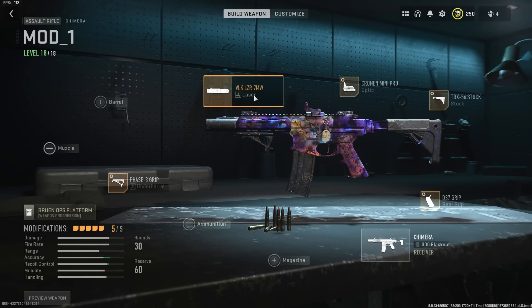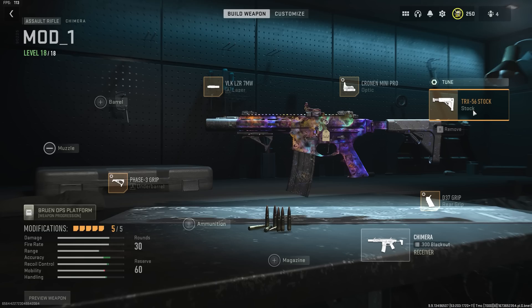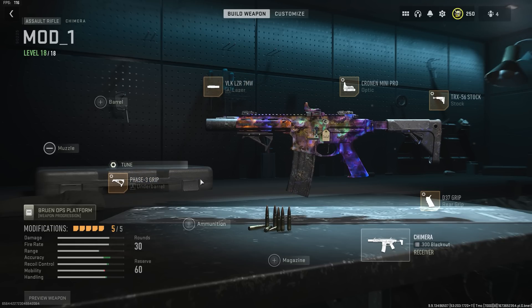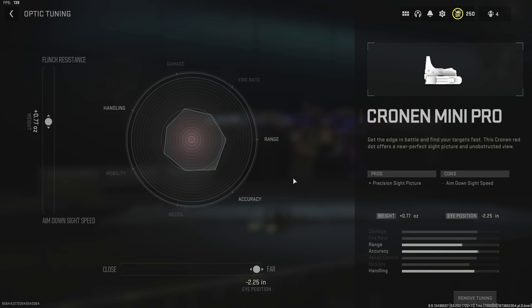Moving on to the number three spot, here are the attachments I have for the Chimera. We have the VLK Laser 7 Milliwatt, the Cronen Mini Pro — my favorite optic in the game, very slim with a clean blue dot sight picture — the TRX-56 Stock, the D37 Grip, and the Phase 3 Grip. I don't put a barrel on this one because I want to keep the 300 Blackout suppression round — that's kind of the personality of the Chimera. Here's the tune for the Phase 3 Grip, and the VLK Laser has no tune.